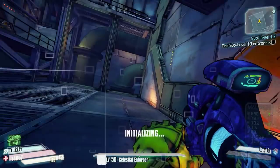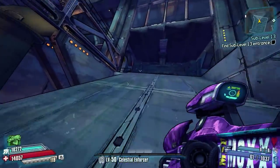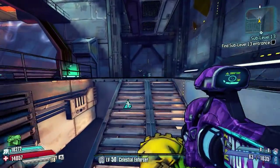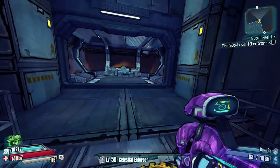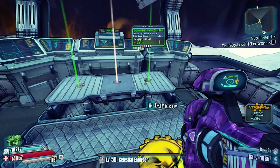Next we're heading to the very top right of this room on the map. All you've got to do is turn around, run back up this gangway and head for the jump pad at the top of the stairs on the left. Hit the jump pad and that's going to take us to the very top layer of this area, where there is another small darl chest to pick up.